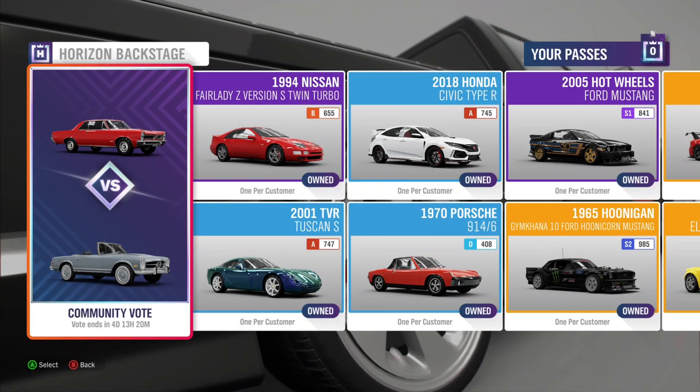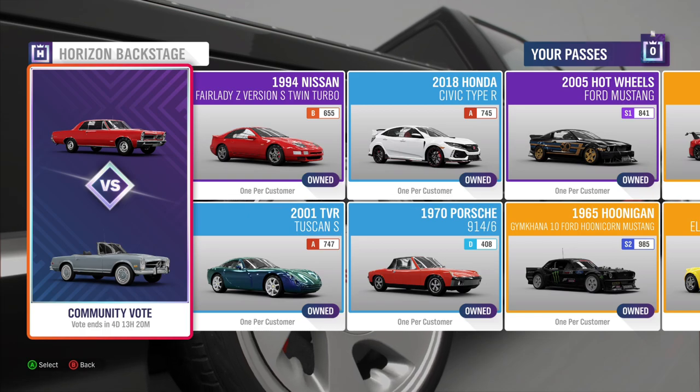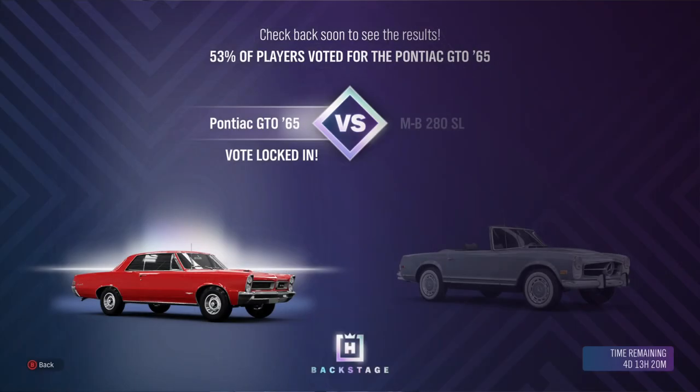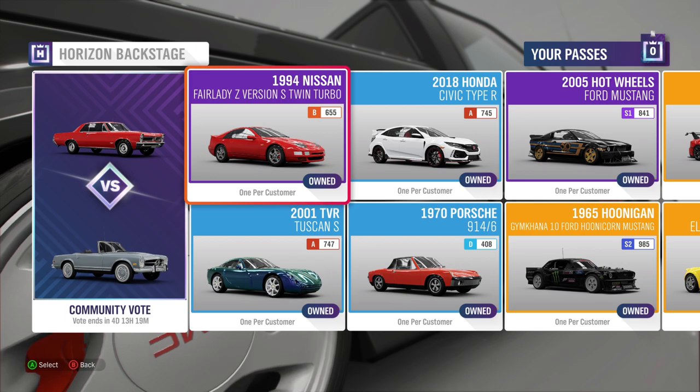There you go. You don't have to go to the menu, or you can go to the menu. Here you see we have a community vote. What is this? You can vote for an amount of time on what car you would like to have. Basically, right now it's going for the Pontiac and not the Mercedes. Next month it will probably be different cars — there will always be a choice between two cars. Then you have the cars that are already in it.